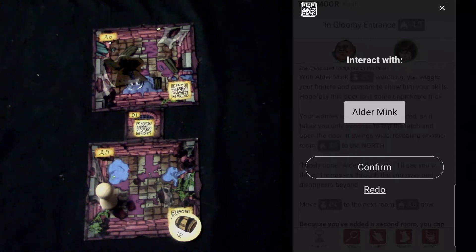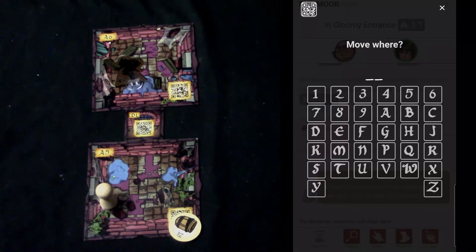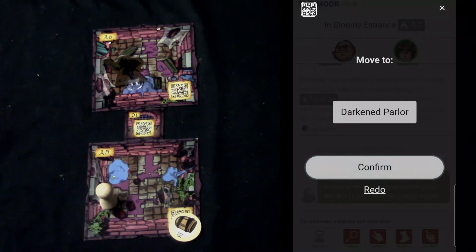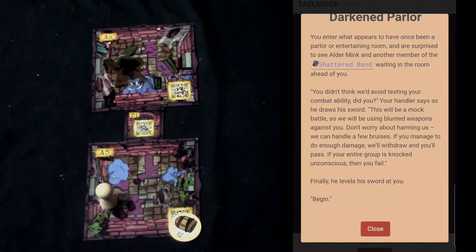I'll show you how to interact — I select interact and choose EC, who is Aldermink. He says this is the first part of your trial, feel free to ask questions about anything you see. Now I'm going to move into the next room we just opened, A6, the Darkened Parlor. Scrolling down it says, 'You didn't think we'd avoid testing your combat ability, did you?' — looks like we're going to do a battle.